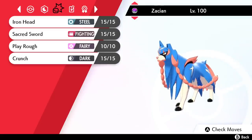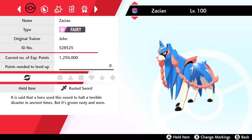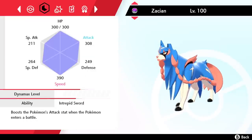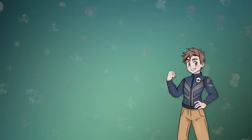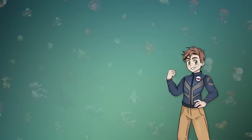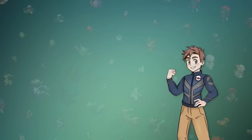The moveset we're going for is Iron Head, Sacred Sword, Play Rough, and Crunch. Iron Head also turns into Behemoth Blade because of the sword, which increases its power from 80 to 100, and this also doubles if the opponent is Dynamaxed. Now, this is obviously a version exclusive and limited to quite a lot of people, but you'll understand why you can use pretty much anything after I explain this last Pokemon.